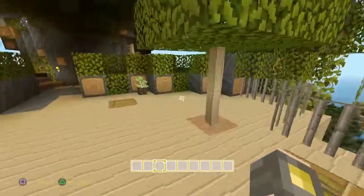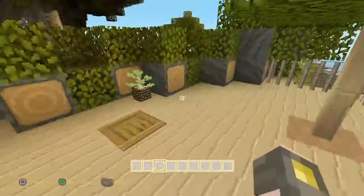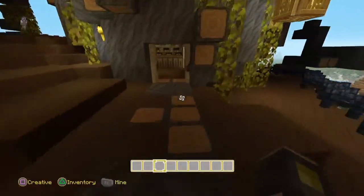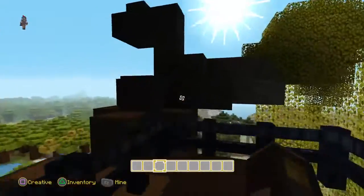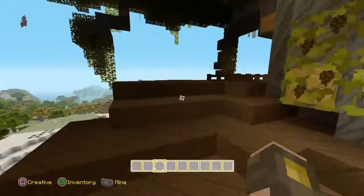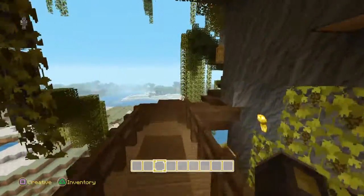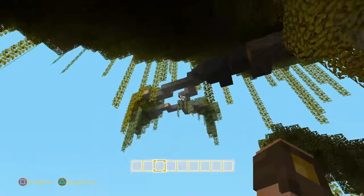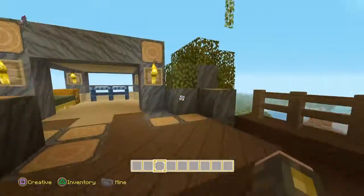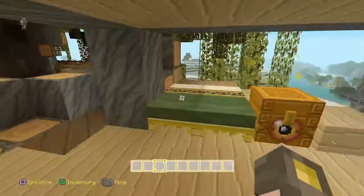There's a nice little deck — if someone wants to come and live here they can just pop a bed down and stay there. Then we come around the side to a little bridge. I've added a few little branches here and there, but I think I might just leave it at that. This is my bedroom pretty much.